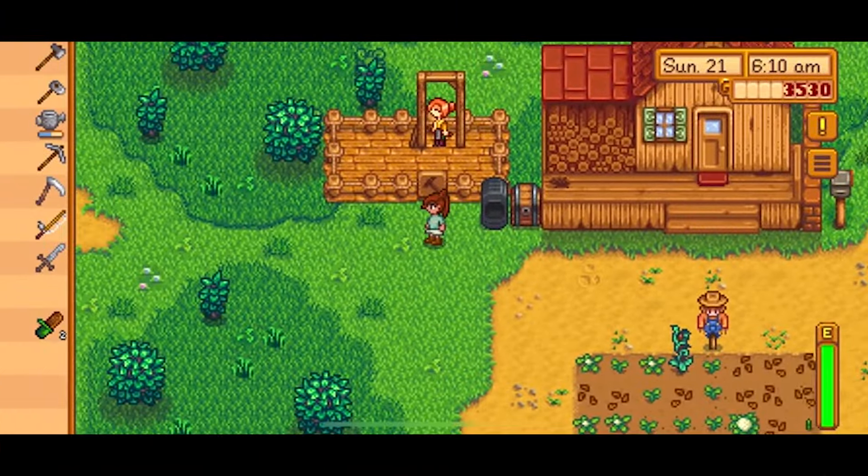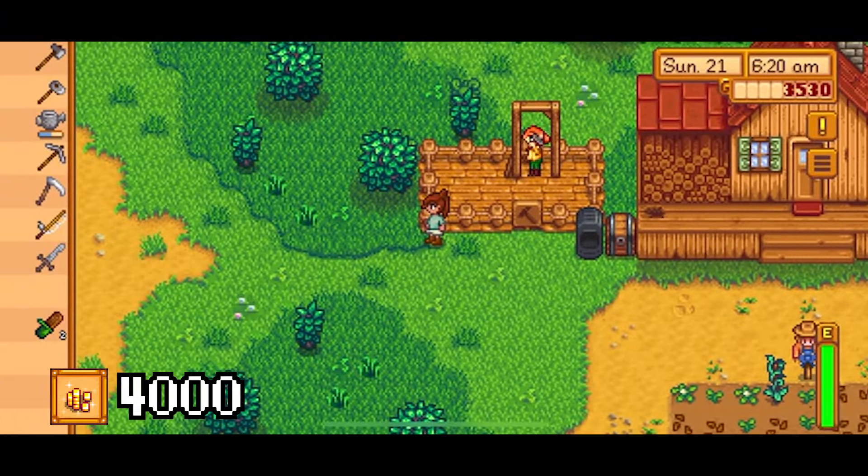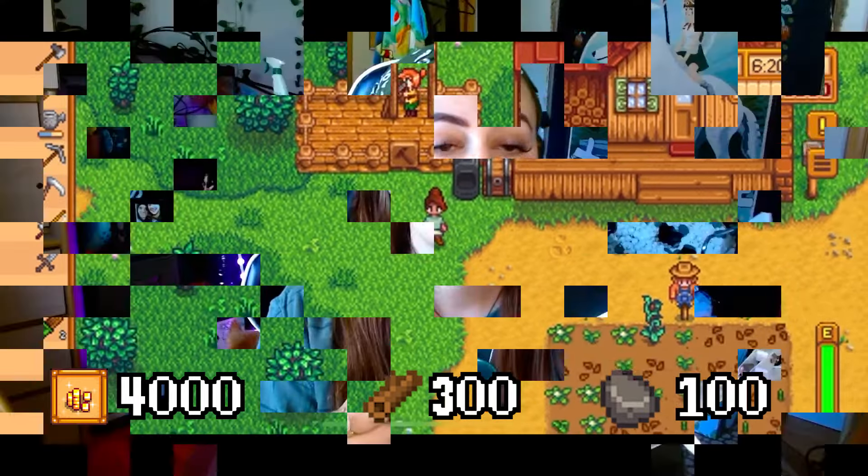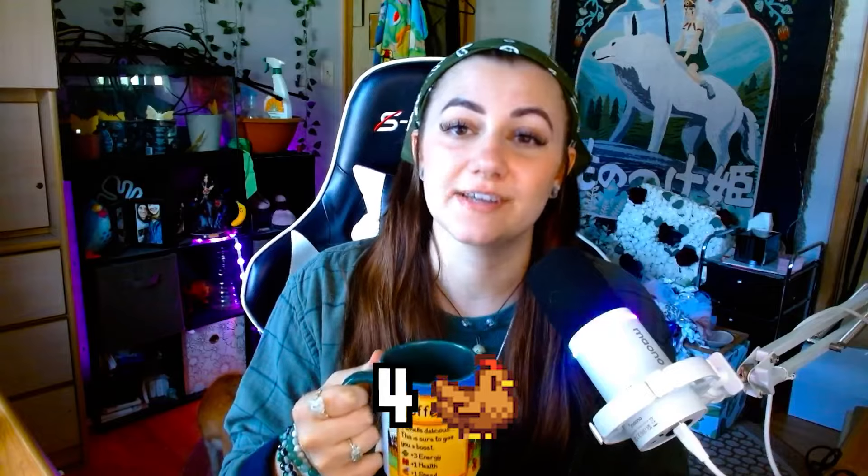So for starters, you will need a fully upgraded chicken coop. To start with the basic coop, you will need 4,000 gold, 300 wood, and 100 stone. This basic coop will hold up to four chickens.